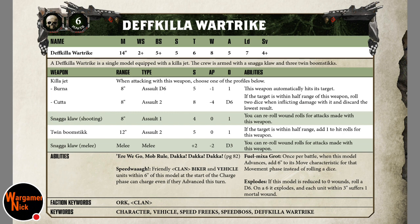If the target is within half the range you roll two dice when inflicting damage and discard the lower — effectively like a melta weapon. However it doesn't automatically hit, so you're going to be hitting on 5s. It's a bit of a gamble. You can advance and hit on 6s, but that's the trade-off.